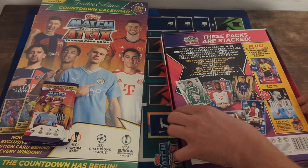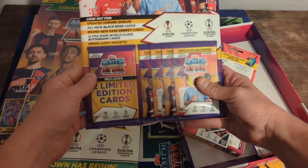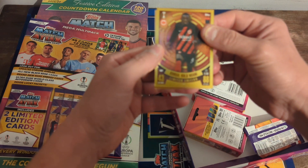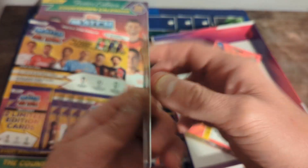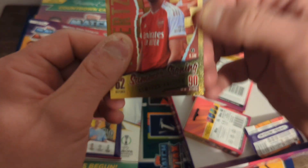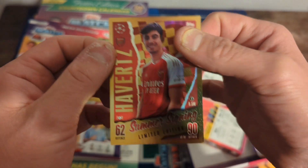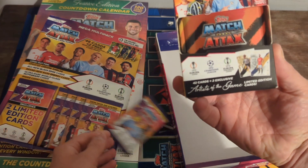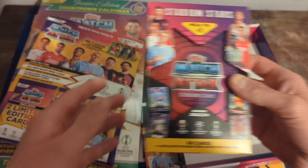You get your money's worth out of it, but still, it's not cheap. So you get a Mega Multi-Pack. You get a random limited edition, which is the Randall Colo Muani. And there's a Kai Havertz Summer Signing limited edition. Doesn't look damaged actually. That's the limited edition everyone's been going for, and you can't get it unless you get this Mega Box. You also get one random pack, a Booster Tin, and a Stadium Stars Tin.